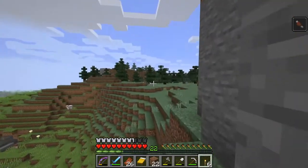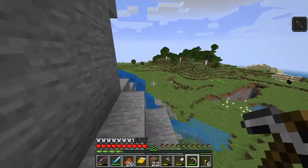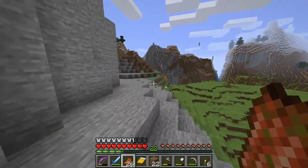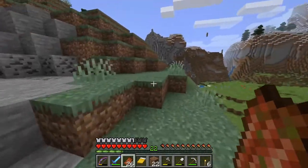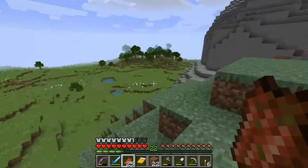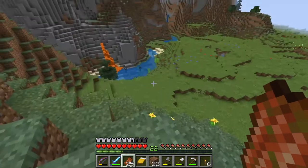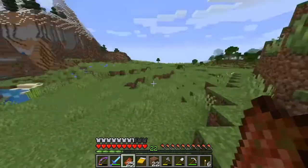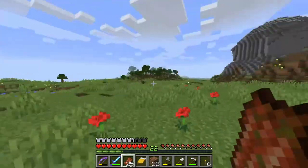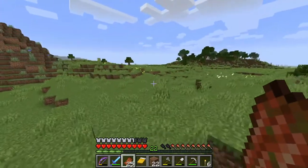Over here we've got sheep, pigs, chickens, and there were some cows not too far over there. Only thing is it's a little far from the dark oak forest and I did kind of like that dark oak. About the water - I don't like being surrounded by water, I like having access to a waterway but not being surrounded by it. I'm liking this spot a little better than our current one.